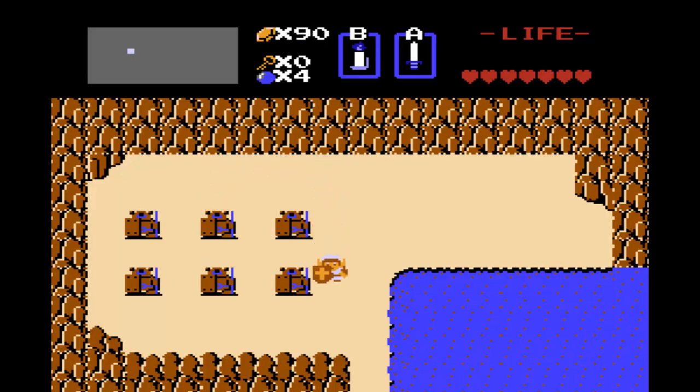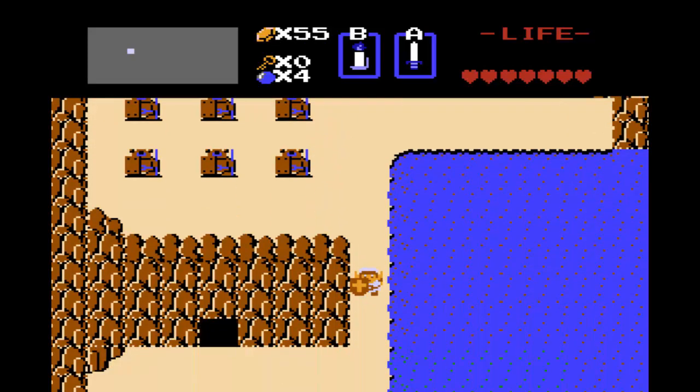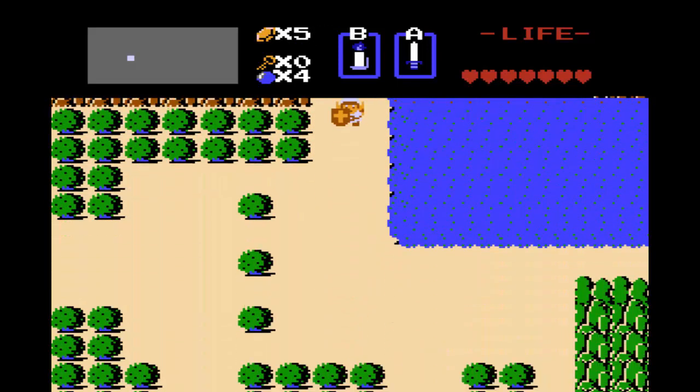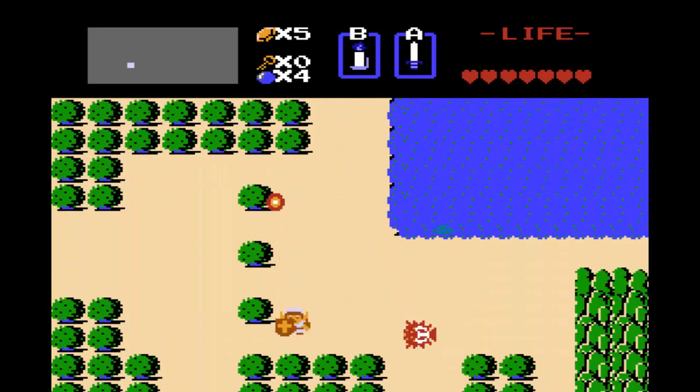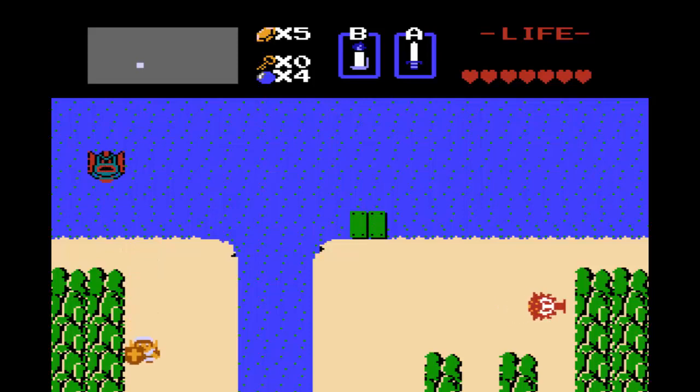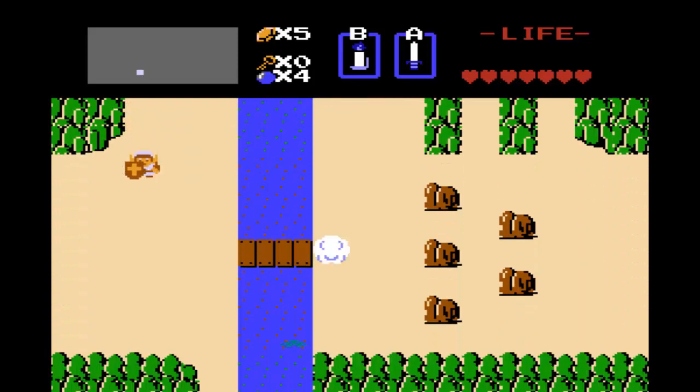As I said, the blue ring increases defense, so it's a very good item to have. It also changes your overworld sprite color — Link is now kind of a bluish purple color, which I don't have a problem with. So with that out of the way, it's actually time to move on to the second dungeon, because that's all the overworld stuff we can do right now.